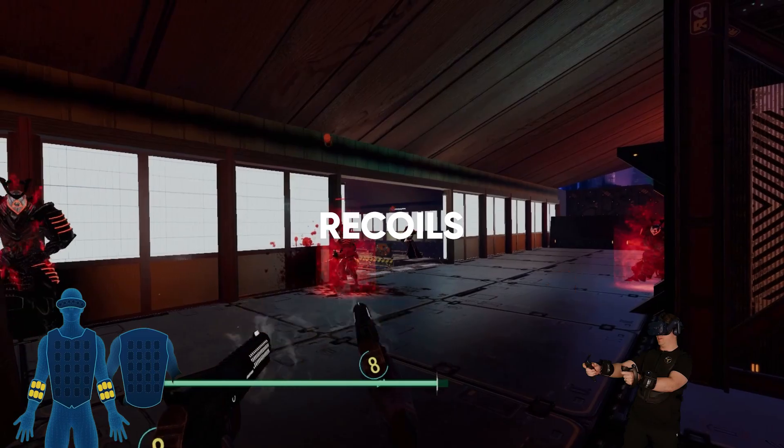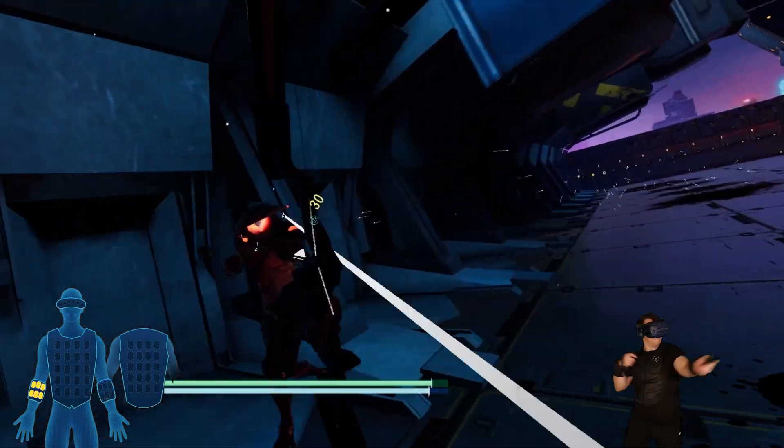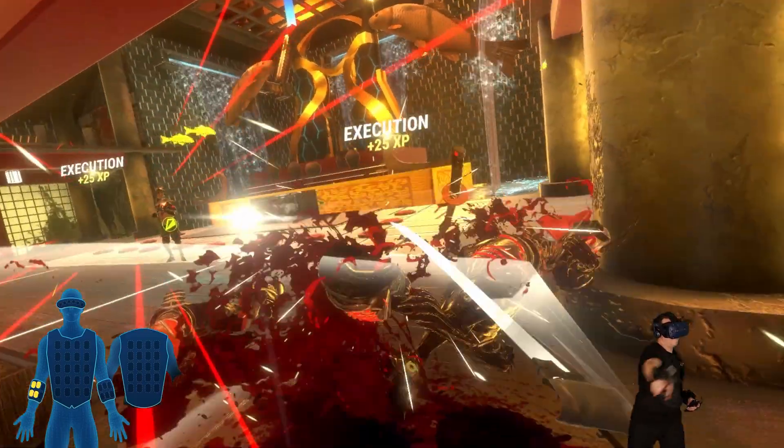Using your weapons, trigger haptic effects for gun recoil, bow and arrow, melee attacks, and more.